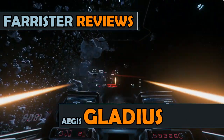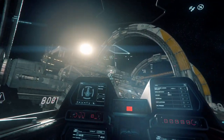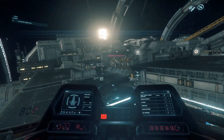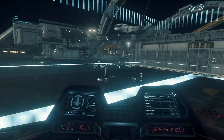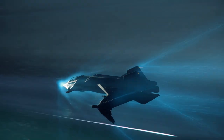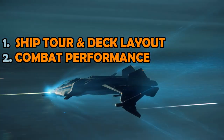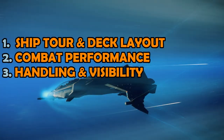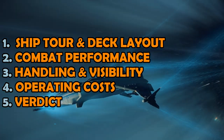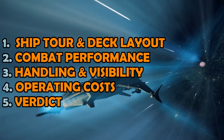With Star Citizen currently in alpha testing, the Gladius is one of the flyable ships. The ship is a single seater and is described as a light fighter. For those who've seen some of my other ship reviews, you'll recognise the usual format for this one. I've split it into 5 sections, starting with a ship tour, assessing combat performance, reviewing handling and visibility, looking at the operating costs before finally summarising. I've included timestamps in the video description to help navigate to each part of the review.